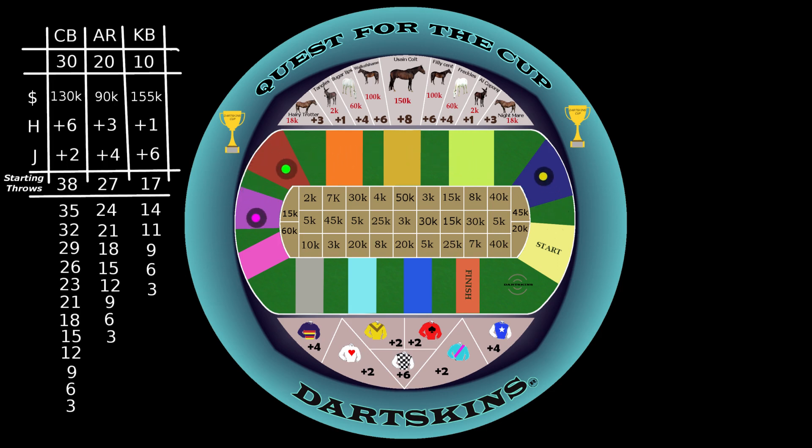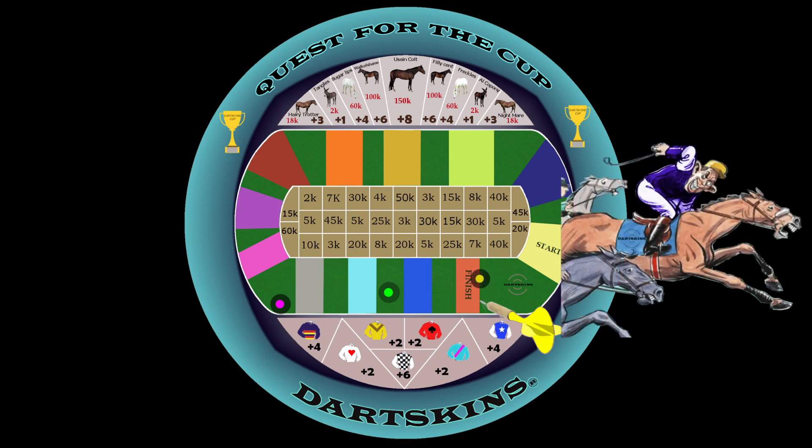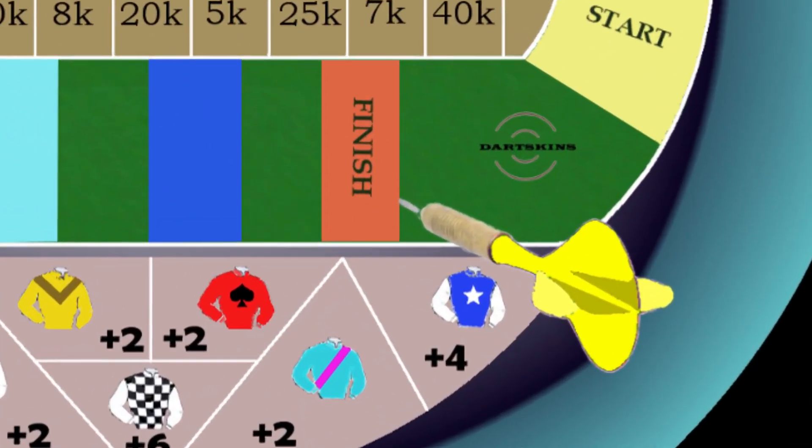As a special feature, if a player's horse is down to their last turn of three darts, a speed burst to the finishing line can be achieved. Only if no target is missed in the run home, this can extend up to nine dart throws in a row, allowing your horse to swoop from nowhere in the quest for the Cup. And just like all Dartskins games, on the line is in.